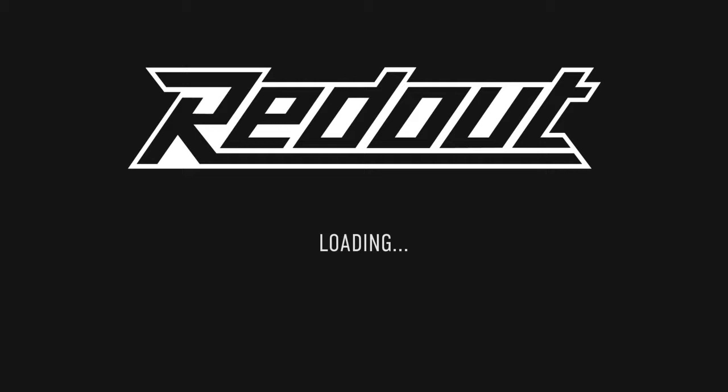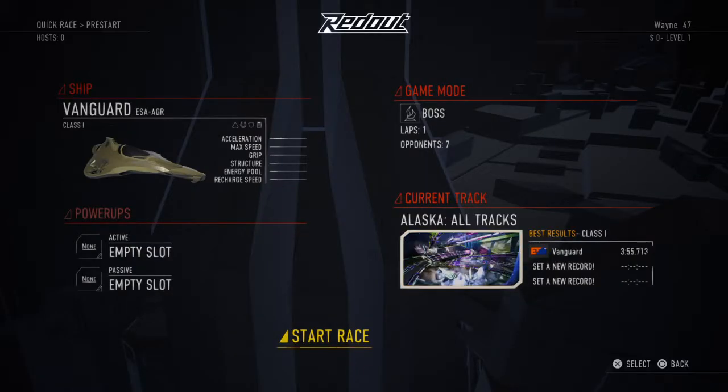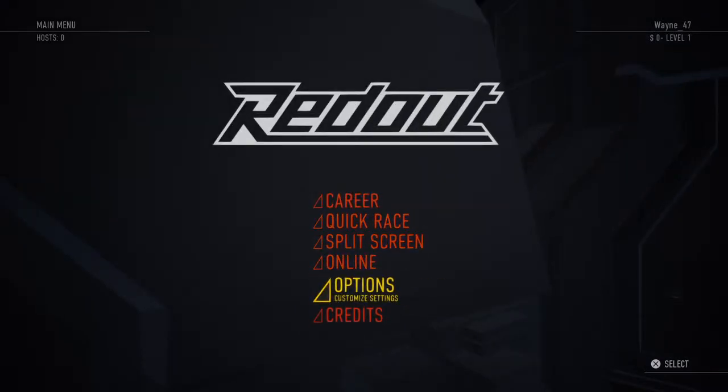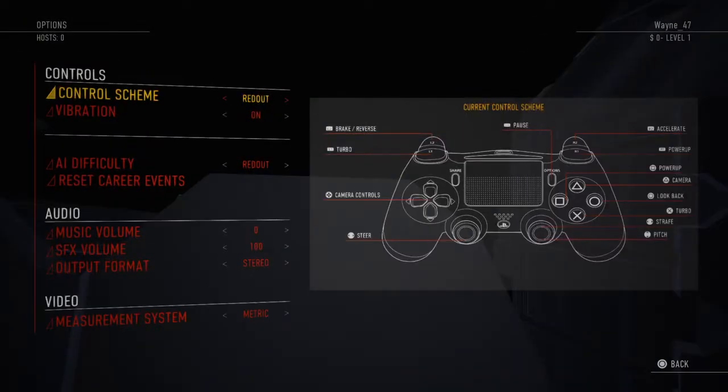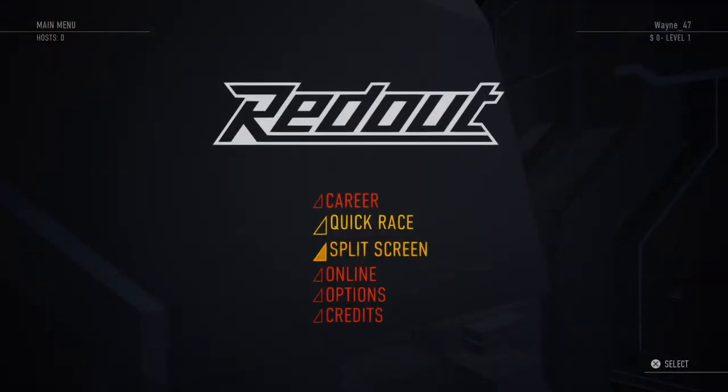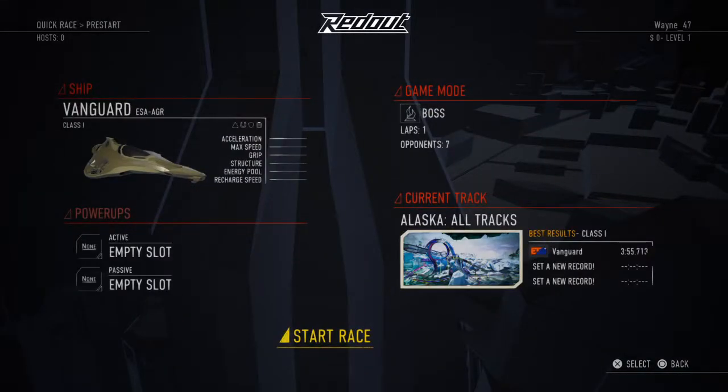Triangle is camera — yes, I'm fully aware, arsehole. Square is power-up. Circle is look back — I doubt I'll ever use that. L1 is turbo — L1 and X are both turbo. Split screen, but there's no one else in the house with me at the moment, the missus is at work.